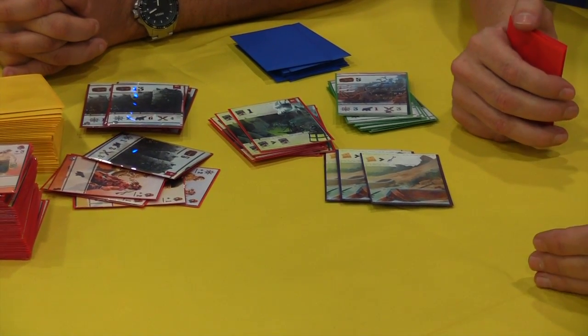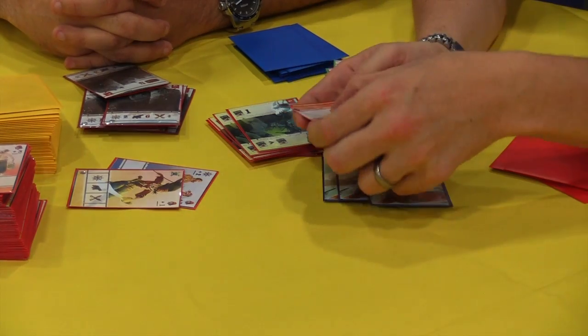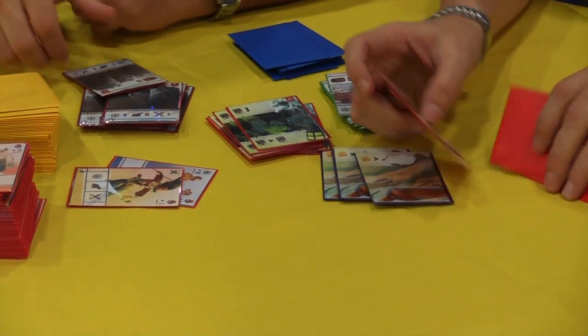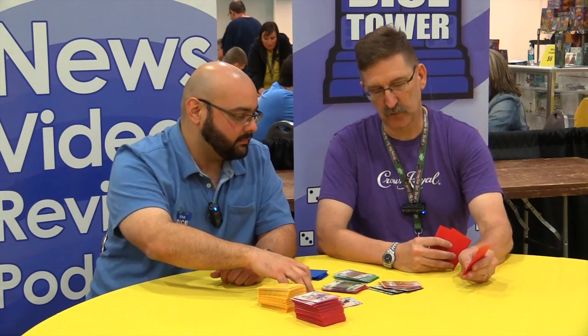Mutiny can happen once each turn. Every three decisions the captain makes equals one turn — who the quartermaster is, where you're going to sail, and then punishment, and then start a new turn. So if someone mutinies, we don't care about the different skills down here. We only care how many crewmen we have. So now my cards have a different purpose — this card is only worth one navigation, but it's worth two crewmen in a fight to see who controls the ship.